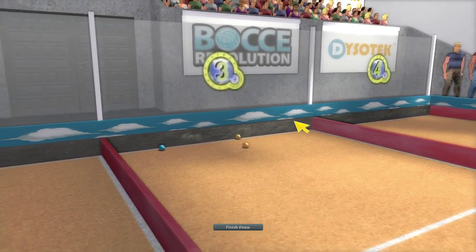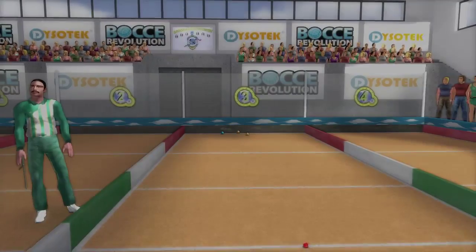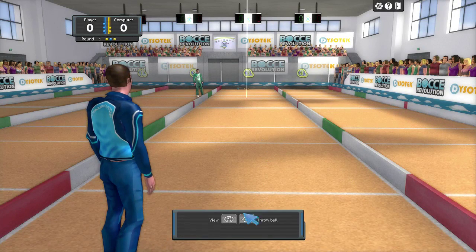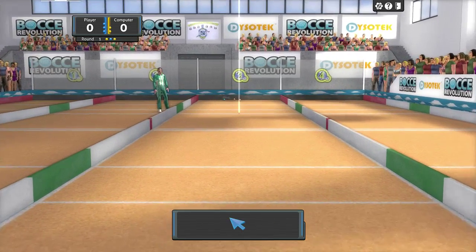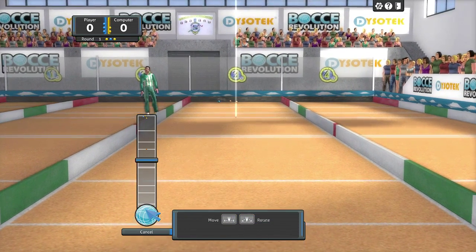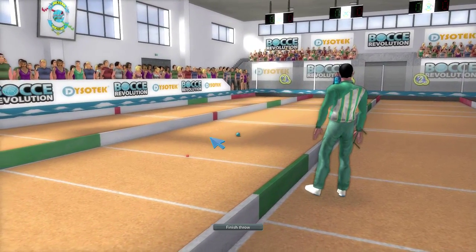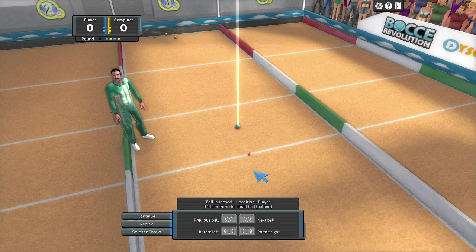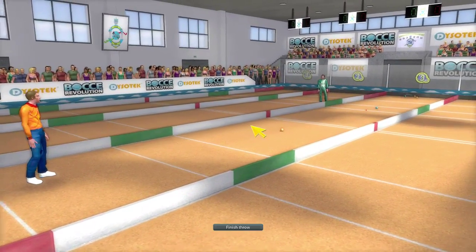Now he hit my ball away. So he used two balls to hit my one ball away, which means I now have an advantage because I have more balls that I can throw near the small ball. It's all about who has the closest ball to the small ball. So I'm going to go ahead and do another precision throw, and I'm going to move this a little bit to the right just so it doesn't hit it. I think you can choose to skip your turn and let your computer person play as much as he wants, but usually you take turns.